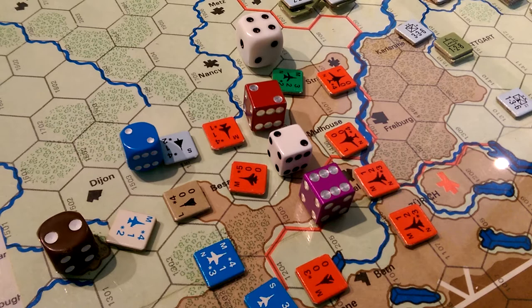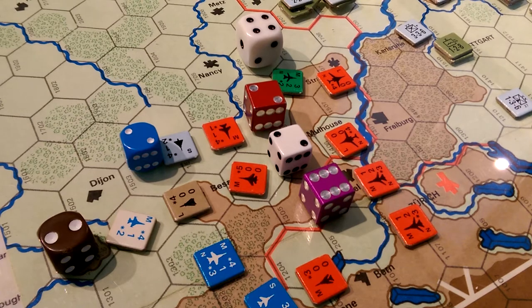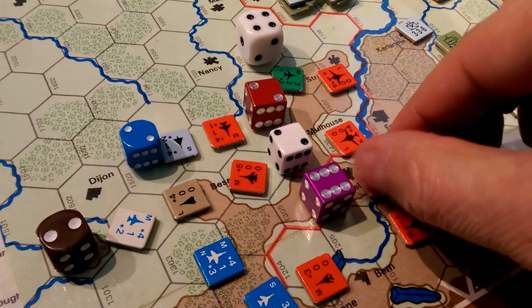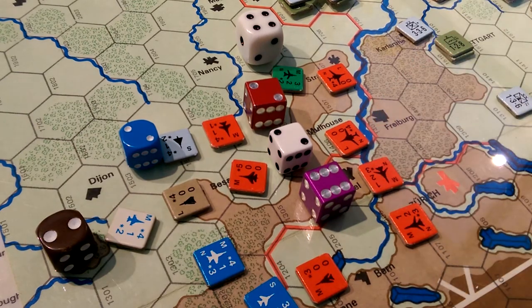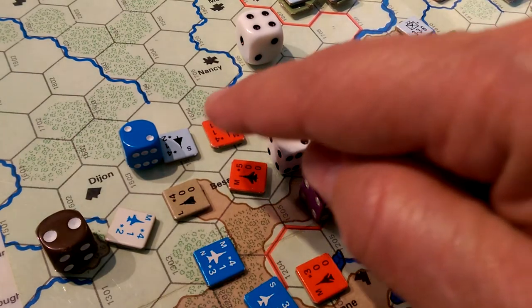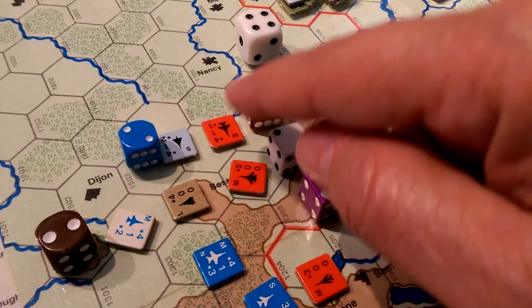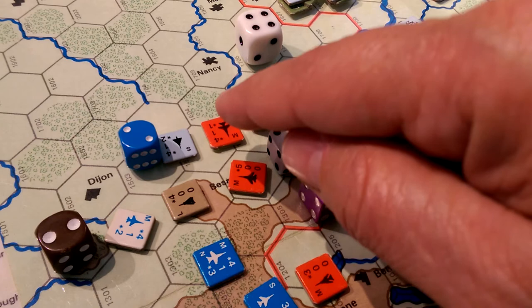We'll roll one more die — he's going to be halved. We rolled a two. So the first attack unit goes in, and they both got a half result. That means there's still aircraft in the air.